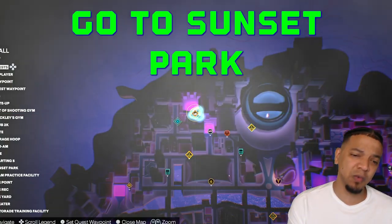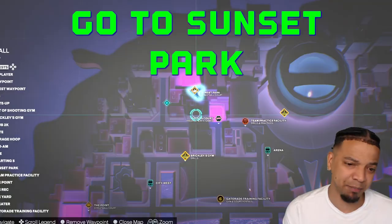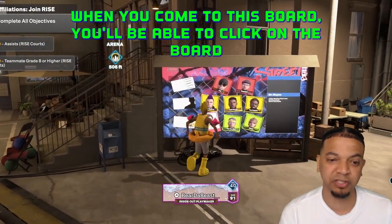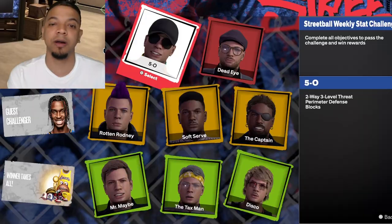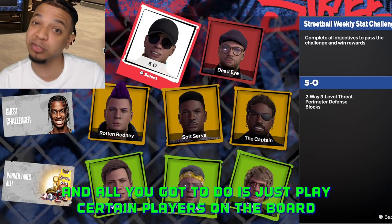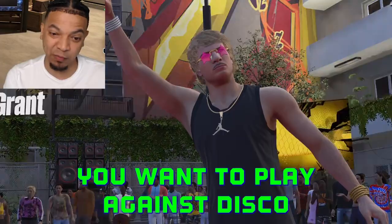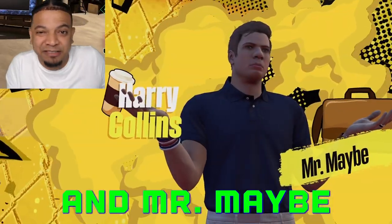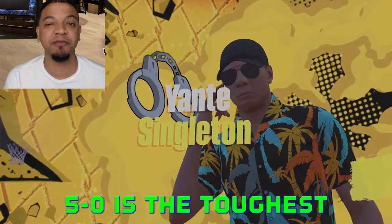I'm going to tell you how to get it. You want to come up here to Sunset Park, come over here to this board. When you come to this board, you'll be able to click on it and all you got to do is just play certain players. Now I'm going to tell you who to stay away from — stay away from 5-0. You want to play Disco, and then I play the guy I call Mr. Parker, but his name is like Mr. Maybe or something. Just stay away from 5-0.